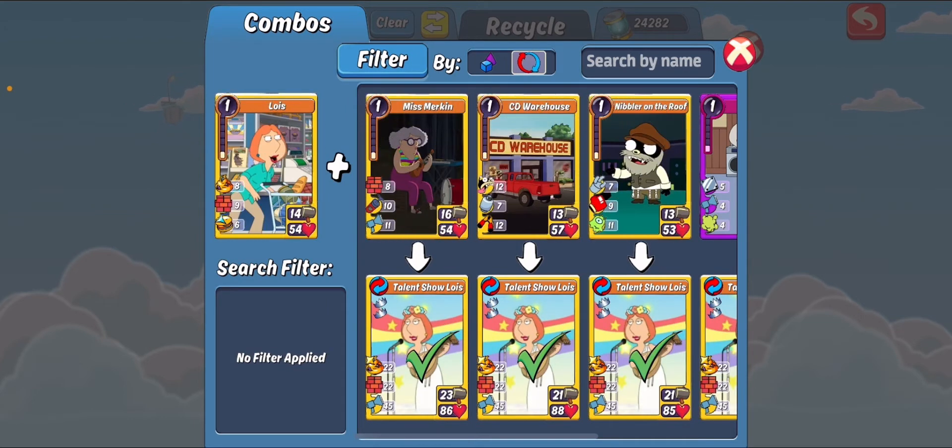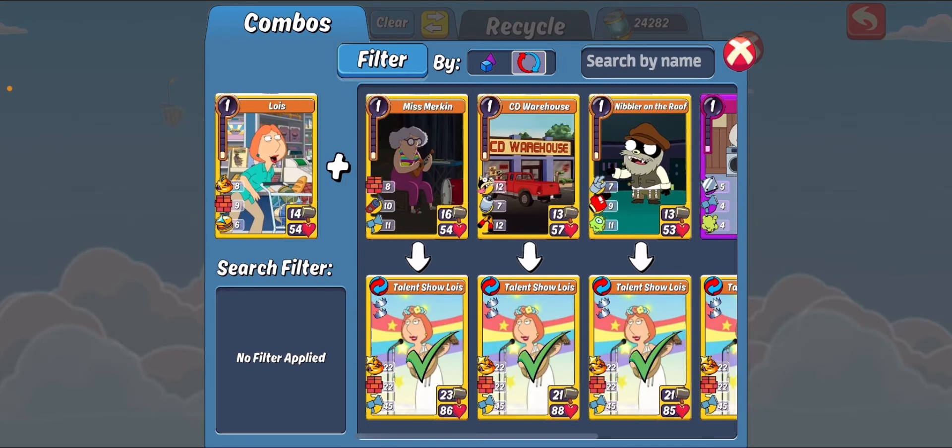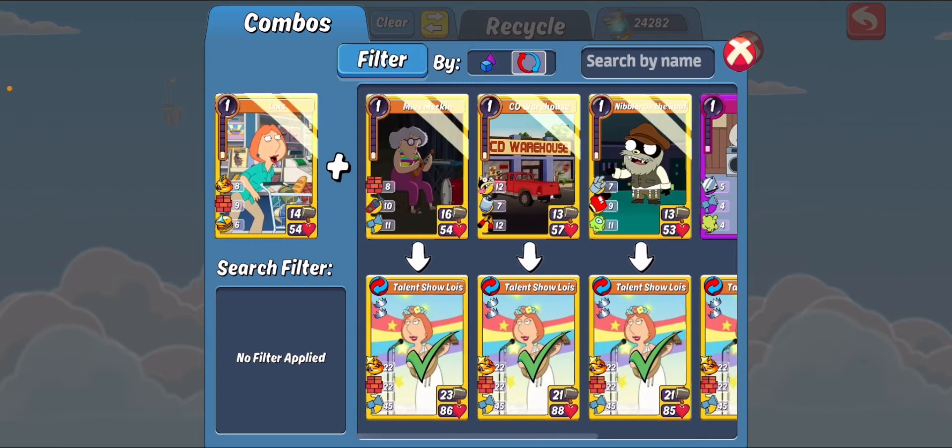Lois is another one of these cheeky cheer combos - she's got a lot of motivate, a lot of sturdy, a lot of cheer. There was a Talent Show Lois PC deck in arena for quite some time where if you hadn't broke through slot one by turn three you were dead, and that's how good this combo can be, especially in PC form. The motivate plus cheer just works really well for flanking your opponent who isn't prepared for it. You've got to outrun it to make it really work.